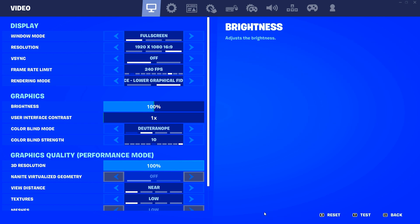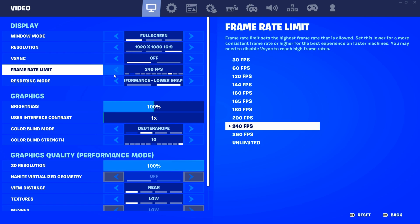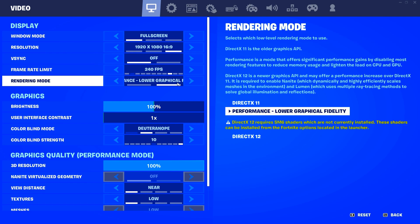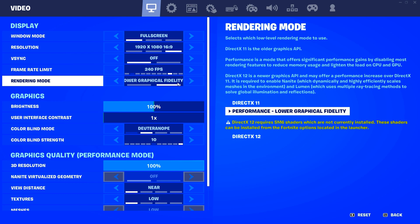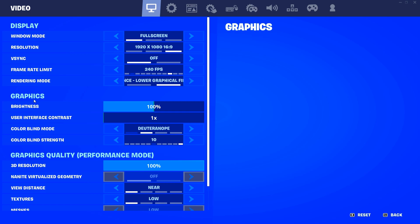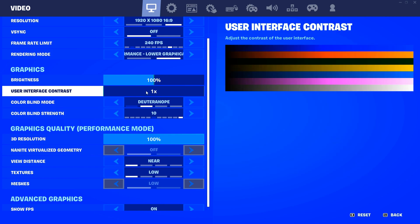240 works best for me because I can get a consistent 240 FPS. Now for rendering mode, you want to set this to performance mode. If you want a FPS boost, you have to set it to performance mode. DirectX 11 and DirectX 12 put pressure on your GPU and CPU, so they reduce your FPS. Set this to performance mode — when you do, it will ask you to restart the game. Don't restart yet until we're done with all the settings.